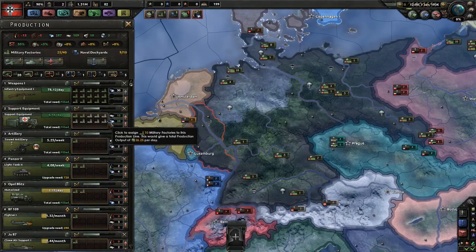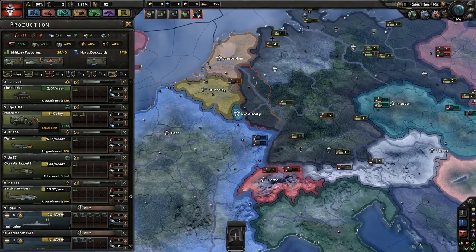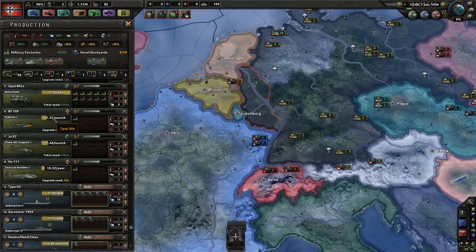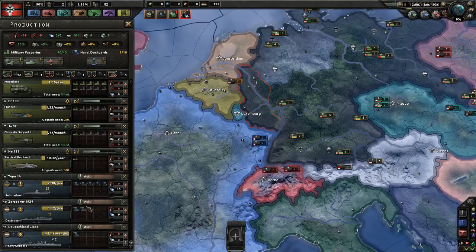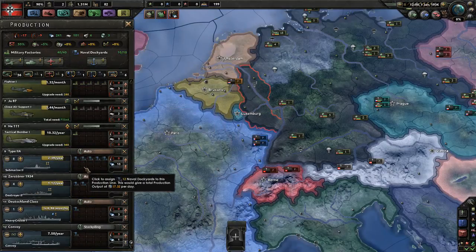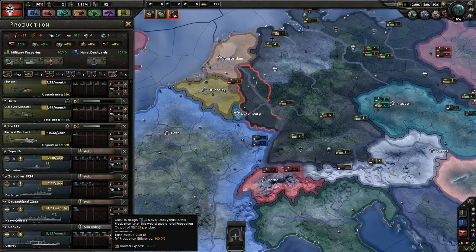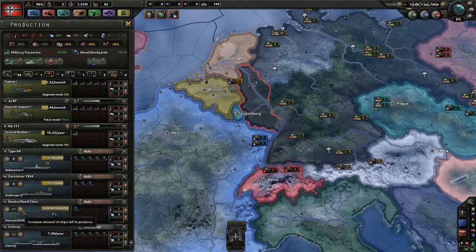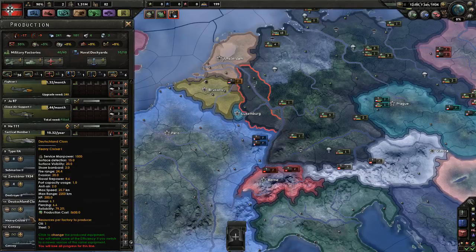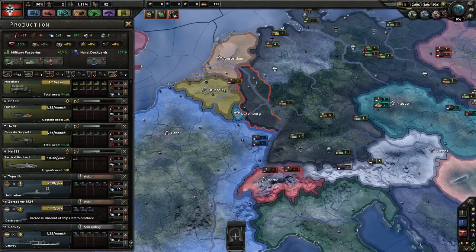We want to stockpile some stuff to get our army up to speed very soon. So I'm going to increase infantry equipment — you can see that takes away available factories. We need a lot more of that. We do want towed artillery. I don't need many light tanks — we're going to replace those as soon as we can. We need to motorize a lot of it. I want to get our fighters and close air support up to speed. Tactical bombers I'm not that interested in currently. We don't produce any convoys, which is a bad thing, so we're going to add a convoy production — three per month, that should be fine.